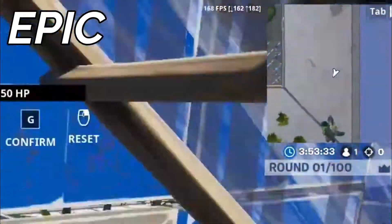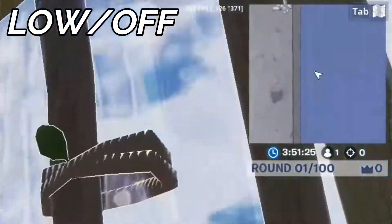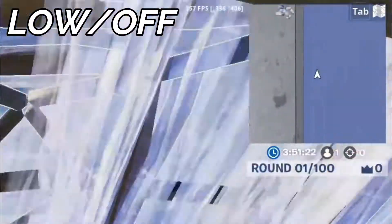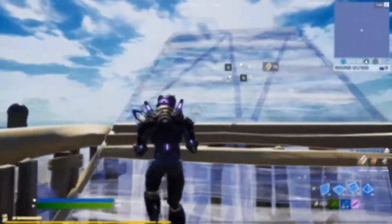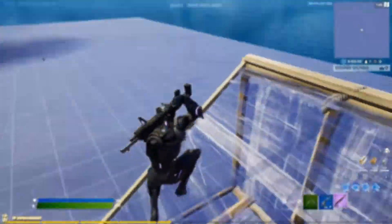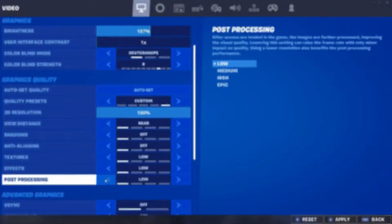Right now on screen it should be displayed how much FPS I got with every single graphic setting in Fortnite creative. If you're not catching everything, don't worry — I will have a summary chapter in this video where I showcase how much FPS every single setting and every single game got, all stored in one place so you can check it whenever you want.